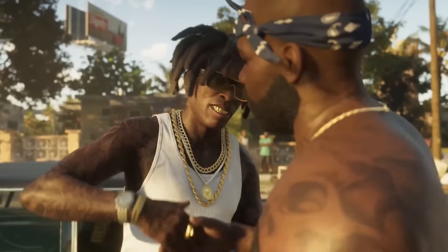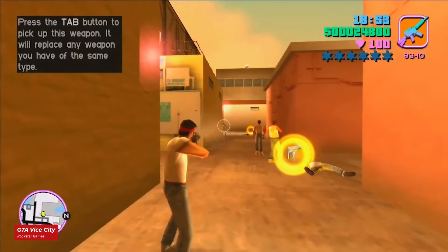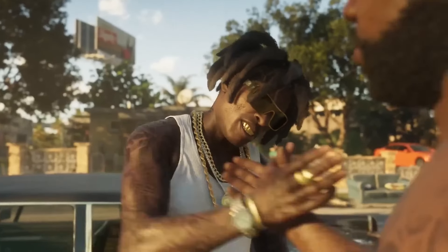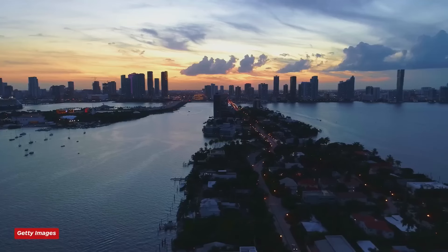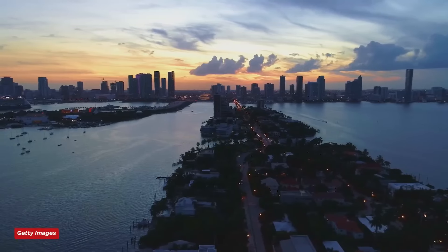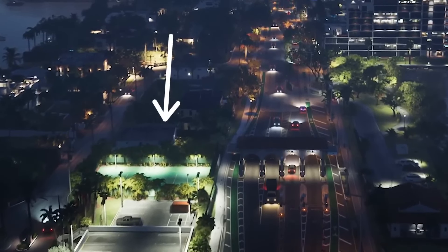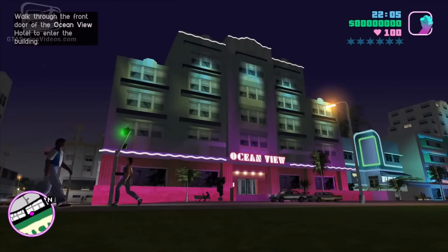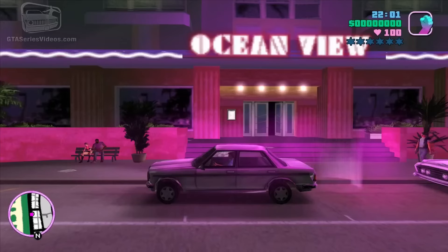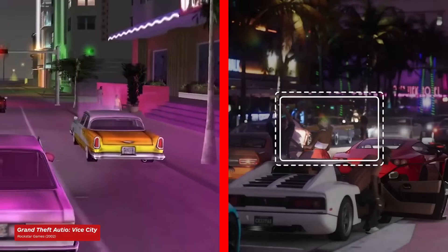In the shot of the two guys shaking hands, the main man in the foreground is wearing a dark blue bandana, similar in style to the purple bandanas worn by the Haitians in the original Vice City, suggesting these gang members may return. An overhead shot of the city showcases how accurate Rockstar's version of Miami is, with illuminated tennis courts suggesting that sports side activities will be making their return. This is also a HD universe recreation of the original game's iconic boardwalk, complete with the Ocean View Hotel — Tommy Vercetti's first safe house.